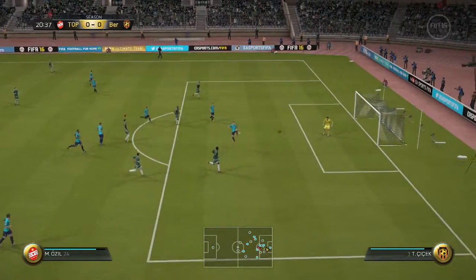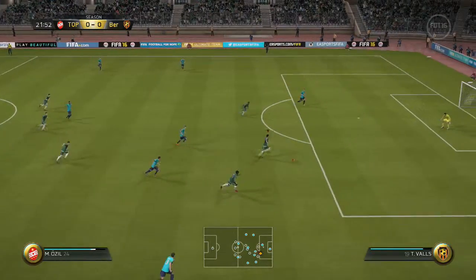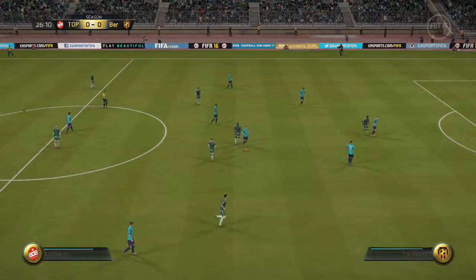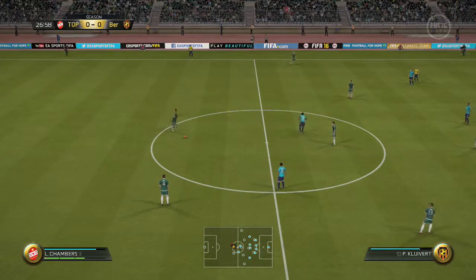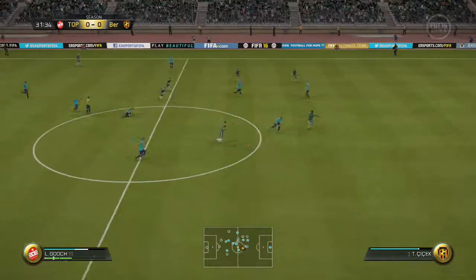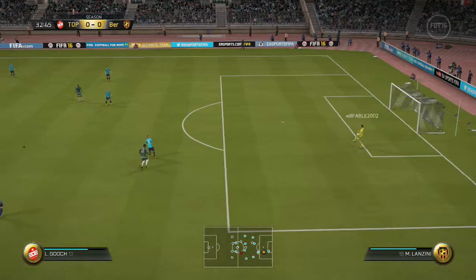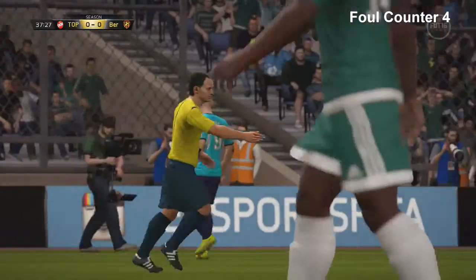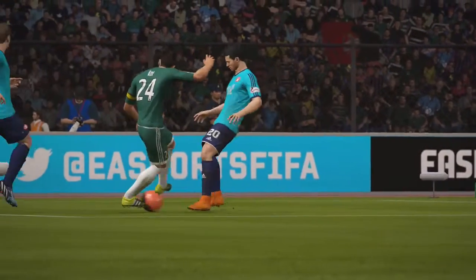Ozil going to finesse that and it goes wide - that was really annoying. Trying to pass the ball around at the back, Ozil runs it, Ozil bangs it off the crossbar! We win another foul, win a free kick again. Coming inside with Ozil - that's a penalty all day! Thank you very much, Mesut Ozil causing trouble on the left-hand side, ball rolls through his legs and then a penalty.